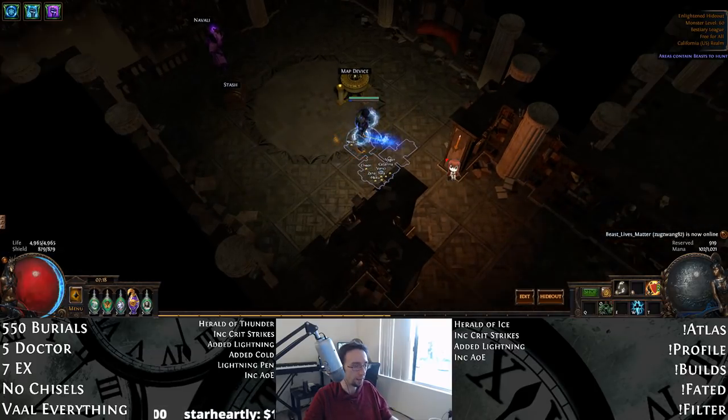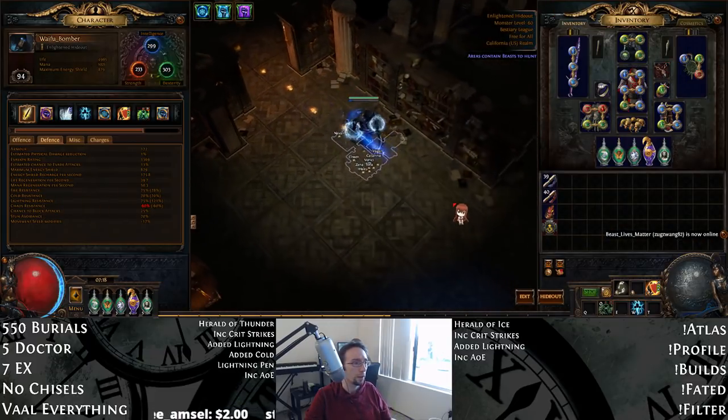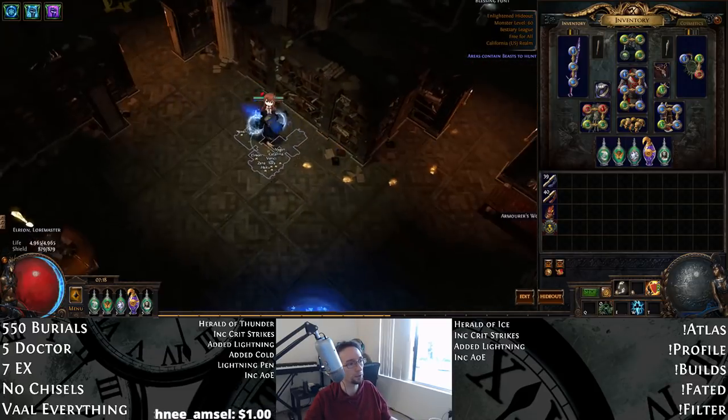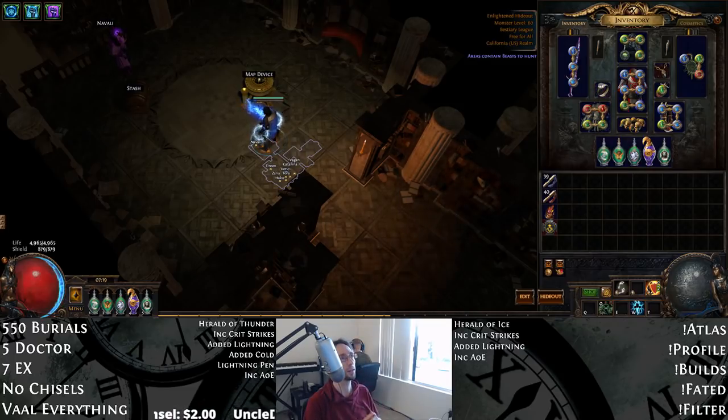As far as Bandits go, I went with Alira because my resistances are pretty tight. Alira ends up giving you 15% all res and crit multi — two things we really want with the build. My resistances are completely fine on this character; I just forgot to recraft one item.